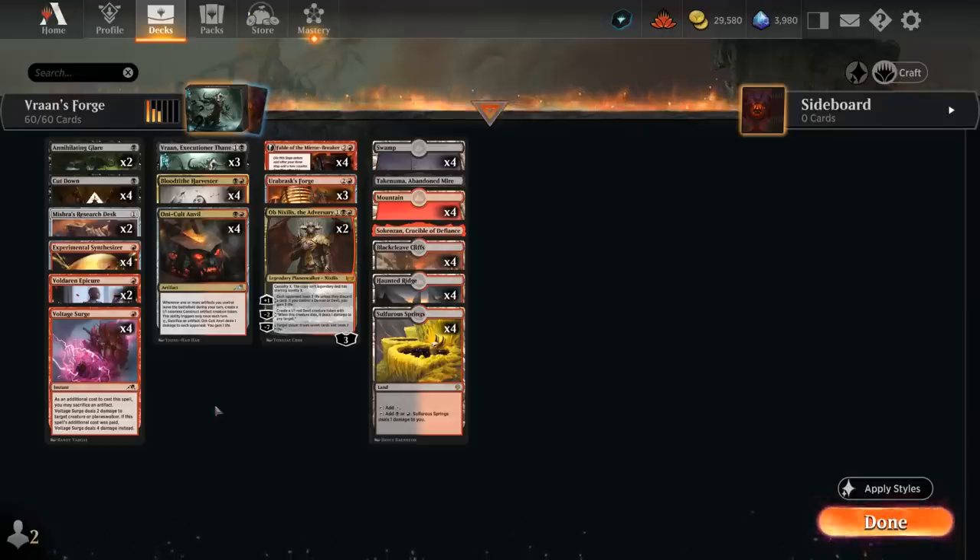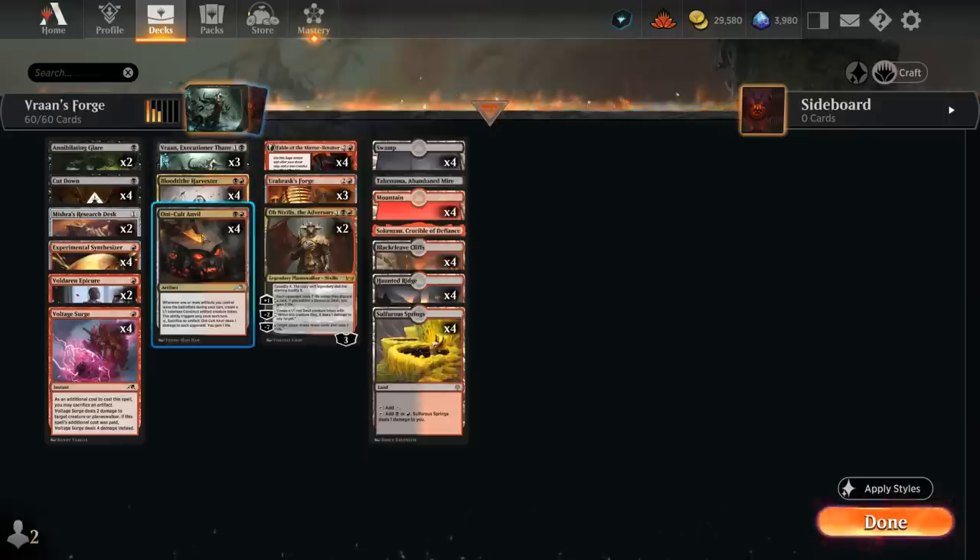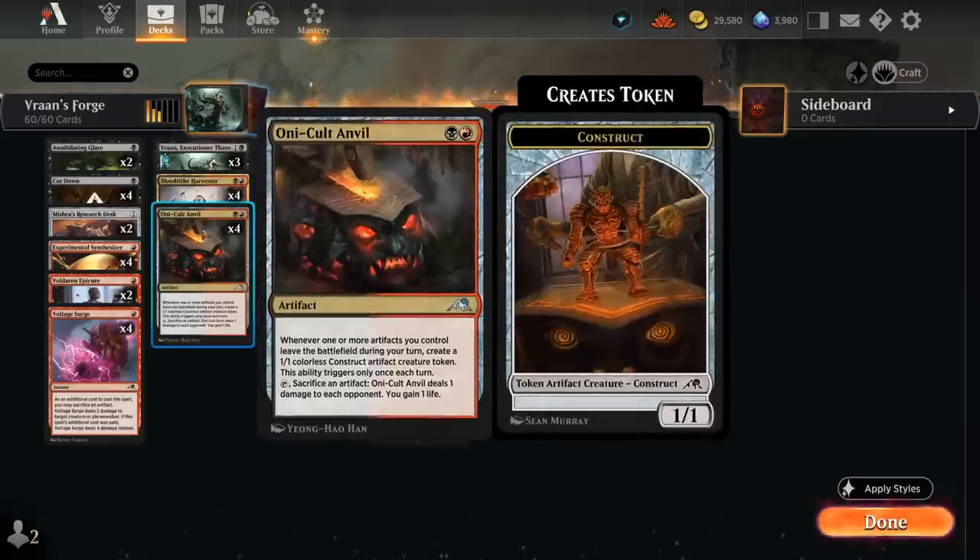Of course we're still an Oni Cult Anvil deck — one of the key centerpieces. It's a 2-mana artifact: whenever one or more artifacts we control leave the battlefield during our turn, we get to make a 1/1 artifact creature token. We can also tap and sacrifice an artifact to deal 1 damage to each opponent and gain 1 life. The Anvil can sacrifice a 1/1 token, which will also trigger Vran, and then we'll get a replacement 1/1 token to sacrifice on the following turn.